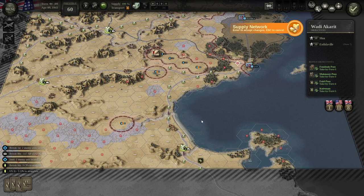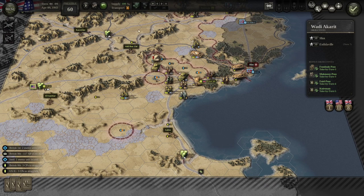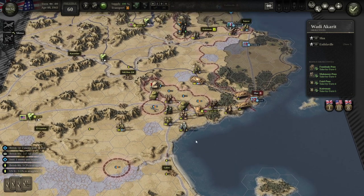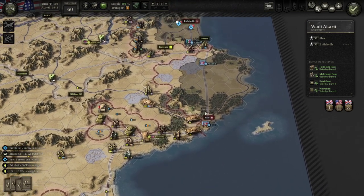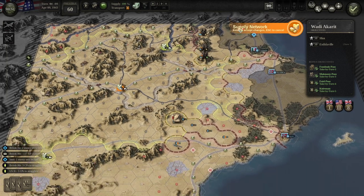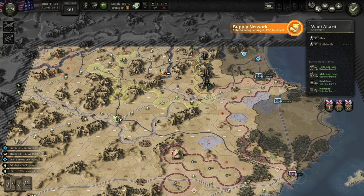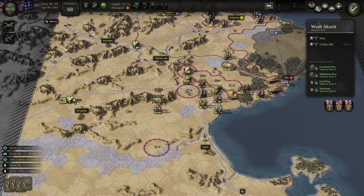I could also potentially move my supply dump up — that could be a little risky. We would knock two units out of supply by doing that — let's see what two units those are. Just infantry — not the end of the world. I think I'm going to do that instead. We'll knock those two out and move the supply dump up to Sfax next turn probably. We just freed up three trucks for next turn.